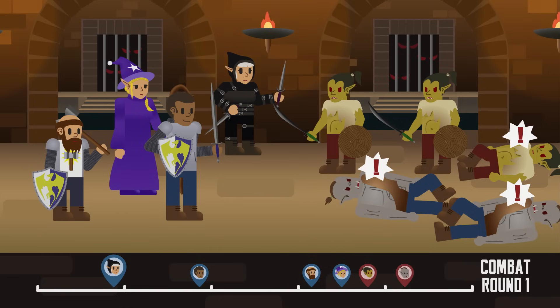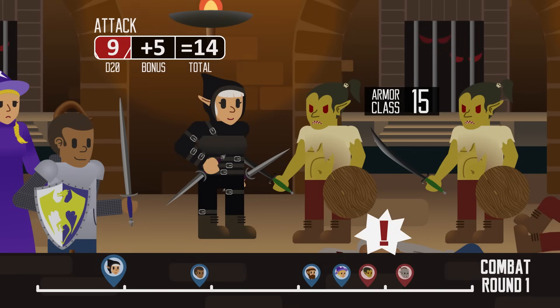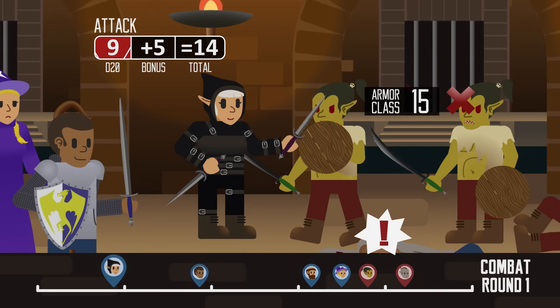On your turn, the most common thing you can do is move and take an action. Winnie has decided to do just that. She moves up to this goblin, and her chosen action is to attack by stabbing him in the face with her dagger. To know whether her attack lands, she rolls a d20 and adds her attack modifier — plus 5 — so she gets a total of 14. Unfortunately, it's under the goblin's armor class of 15, so she missed.